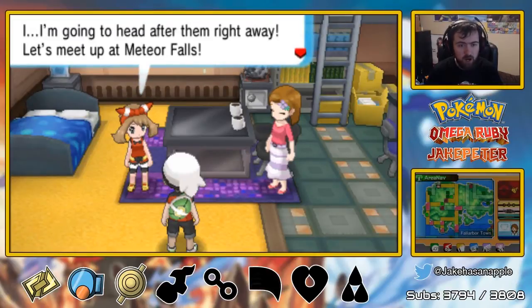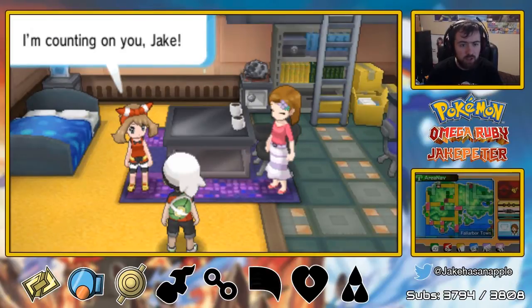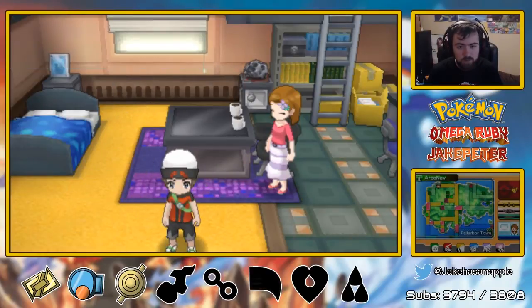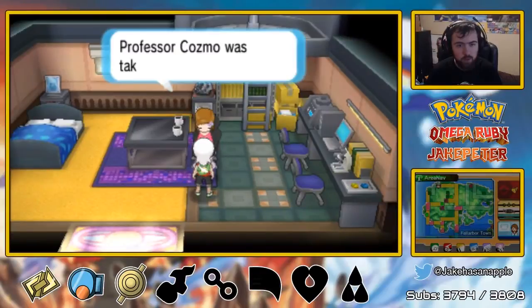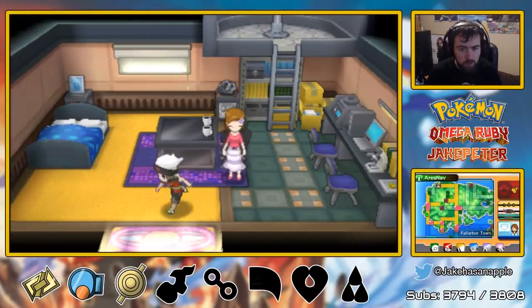I'm going to head after them right away. Let's meet up at Meteor Falls — I'm counting on you, Jake. We're going to Meteor Falls? Professor Cosmo's at Meteor Falls beyond Route 114. Please save the professor from Team Magma — please.